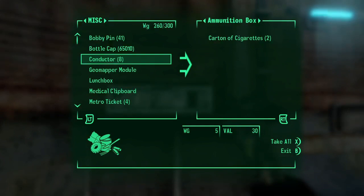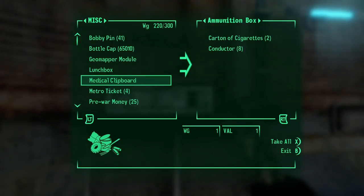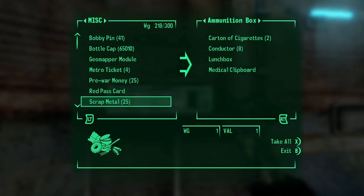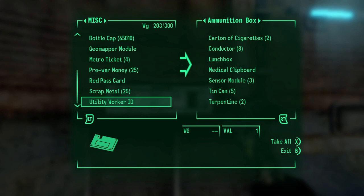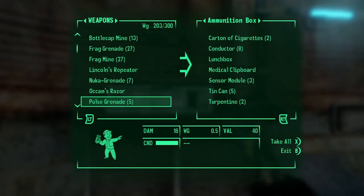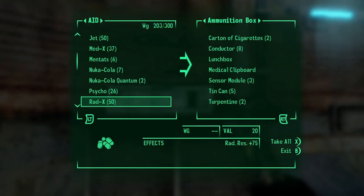Cartons of cigarettes, conductors, lunchbox, medical clipboard — why do I have that? Scrap metal — should I unload that? That's 25. Let's see where we are when we get to that point. Ammo doesn't weigh anything. Let's go — I'm still at 203.